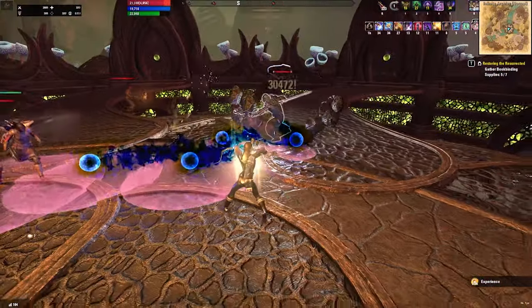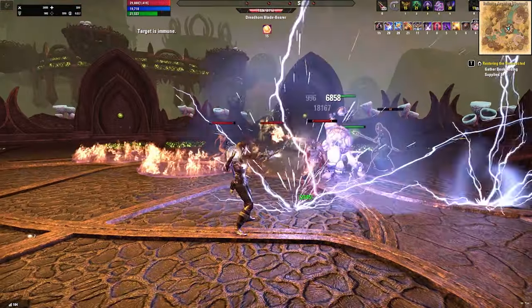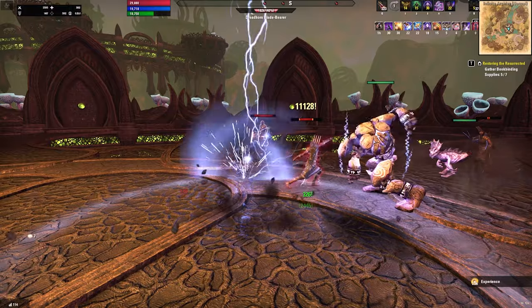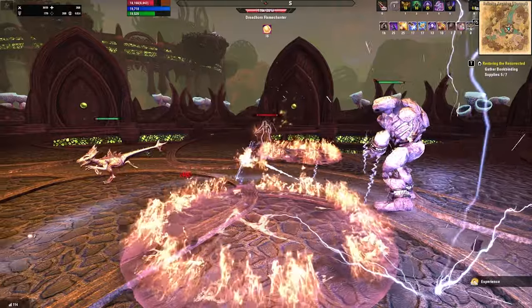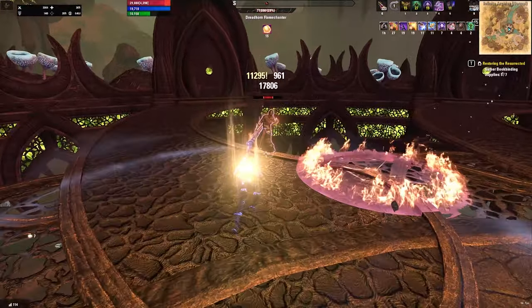There's one more thing — the build also requires light attack weaving and is super single target heavy. Sorry about that; there's only so much that fits onto one bar, and the build hurts my hands too. Take some Aleve, take some breaks, stretch your hands, and commiserate with me in the comments that we can't just use Toxic Barrage as an Arcanist Beam-like spammable on bow builds, and also that there's no save point in the Archive.